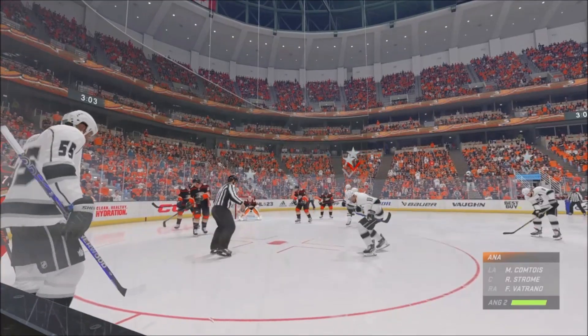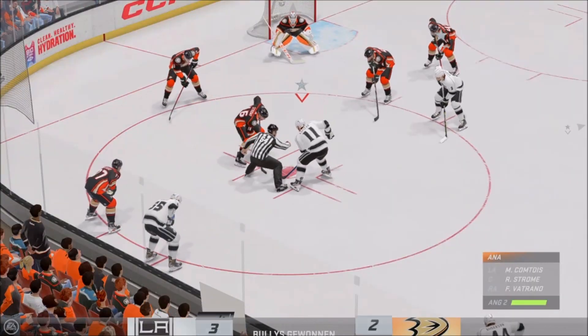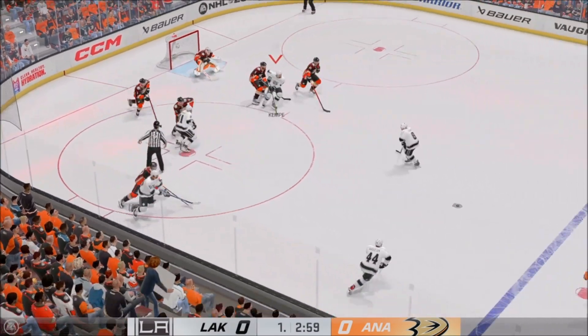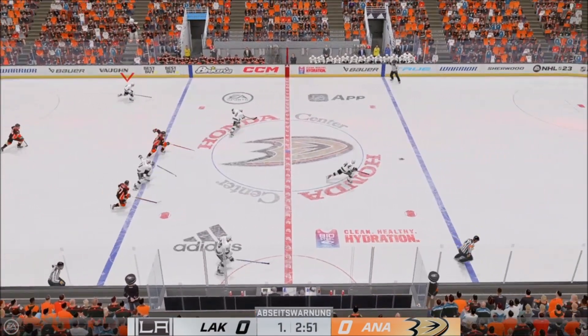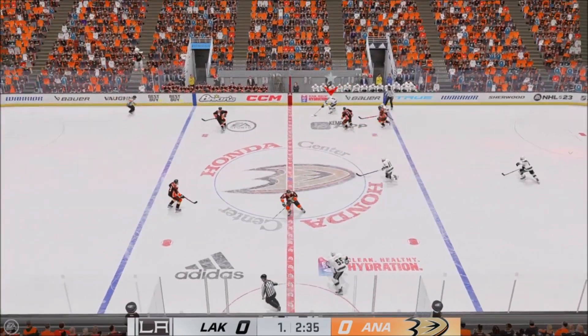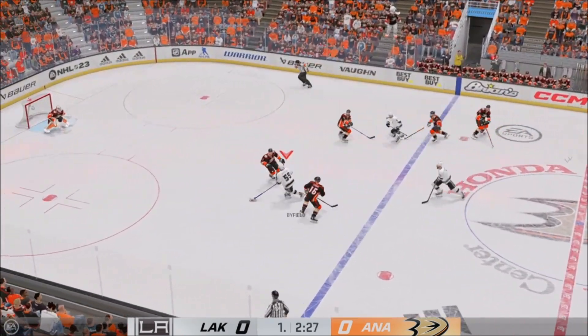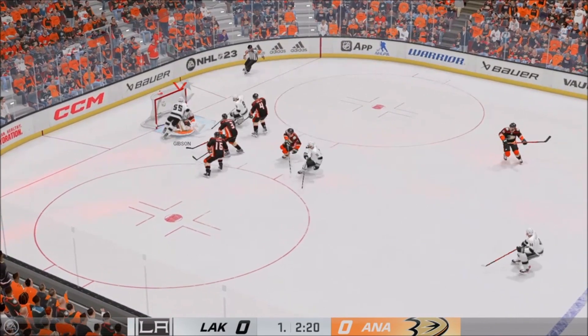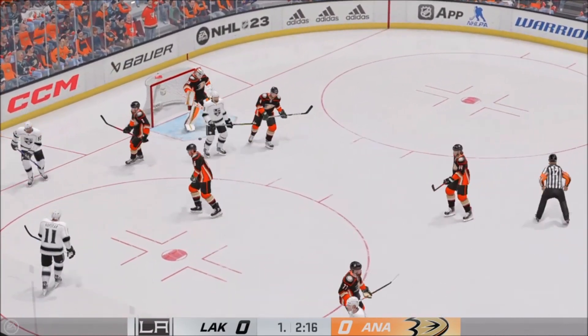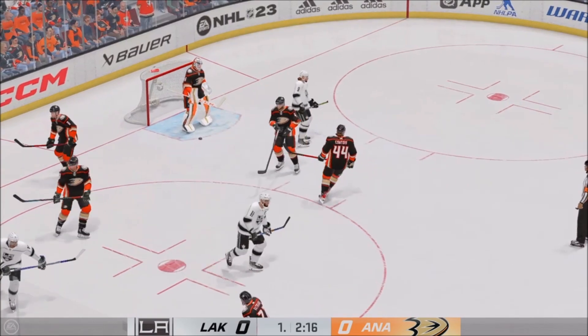Officials have got both teams ready and it looks like play is set to resume. The Kings take possession off the face-off. Puck scooped up by Anderson. Passes ahead from the right side. Shot! Turn it aside with the glove. Gibson's on top of that for the whistle, pretty quickly on top of it to kill the play.